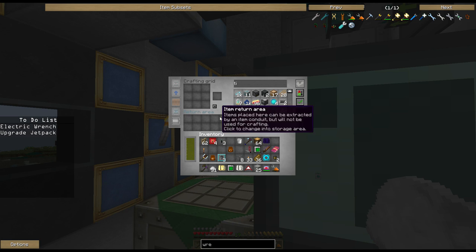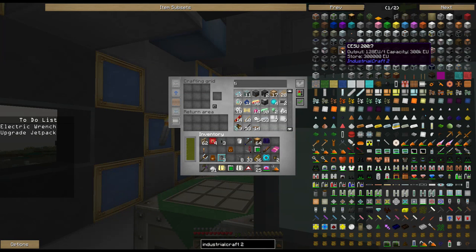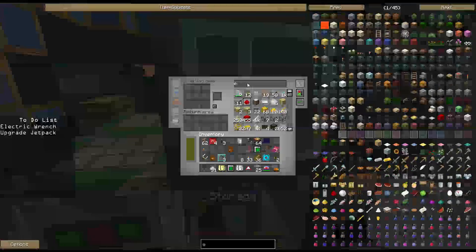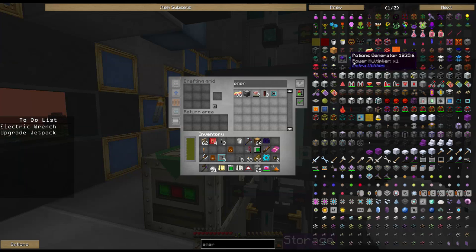Take the small power unit, combine it with this guy, we get this. Now this is an electric wrench — I've got to charge it to be able to do anything with it, and I cannot use any of my current charging methods. So I will either need a bat box, an MFE, an MFSU, something along these lines that can charge and store things for me. The MFSU is actually useful to me, but the MFE is going to be a lot easier. I'm just going to do the MFE and be done.